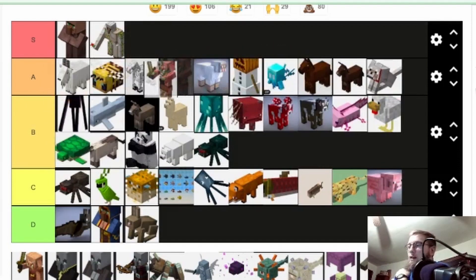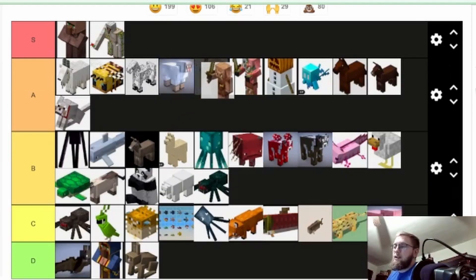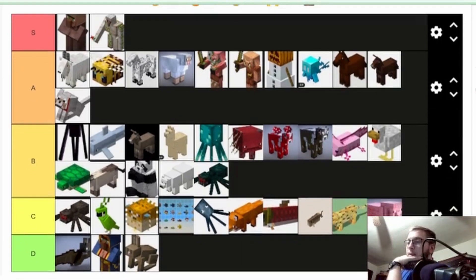Piglins — I'm gonna put them in front of the snow golem because the gold you can get from a piglin farm is essential for bartering. Once you make a barter farm, you get access to all these new materials much more easily. Zombie piglins go above piglins because you get the gold from them first, and then in turn you get the rest of the stuff from bartering with piglins. They're pretty useful.